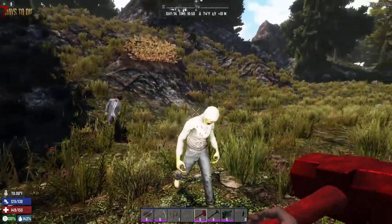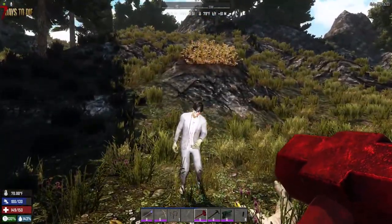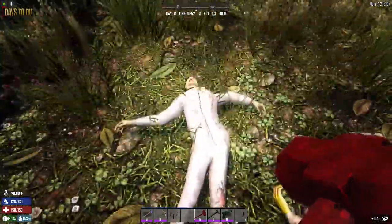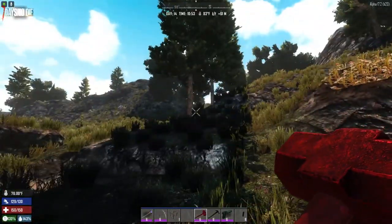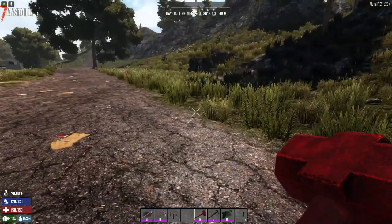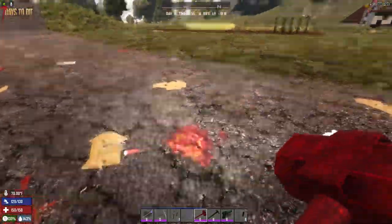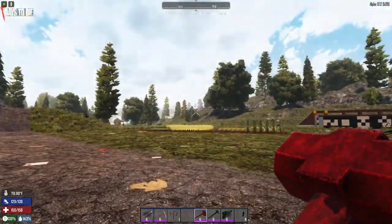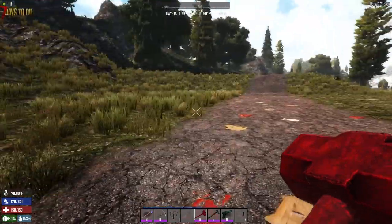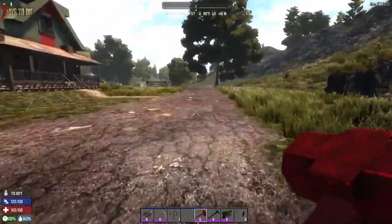Three, two, one - that was a right clicker, that one. I'm going to left click this guy because that's all it will take - straight down. Rifle his pockets - nothing in him. Zombies don't really have anything in their pockets anymore, it's a bit annoying. Let's have a look at the time - 10:55am. I do need to get some more iron. I could have sworn I heard a voice, which is very odd.